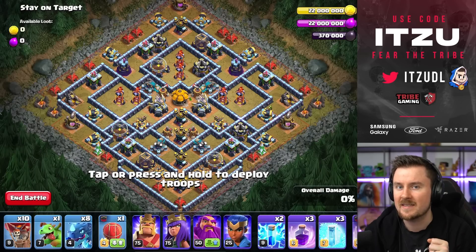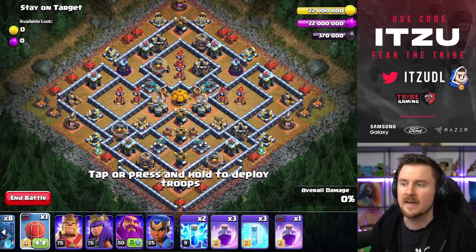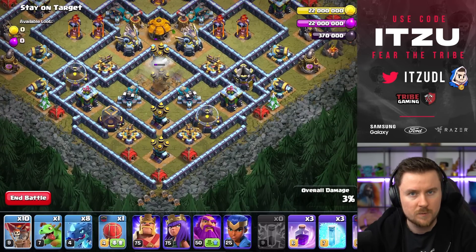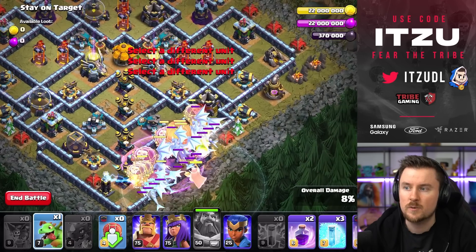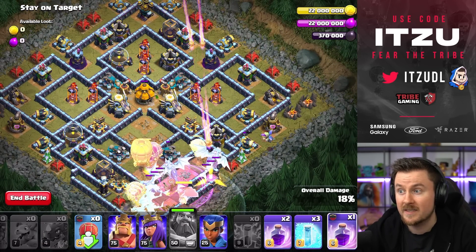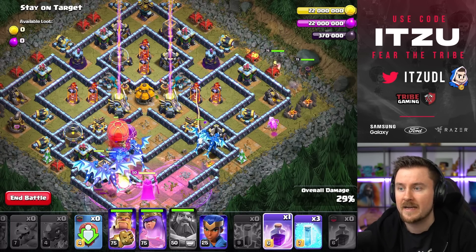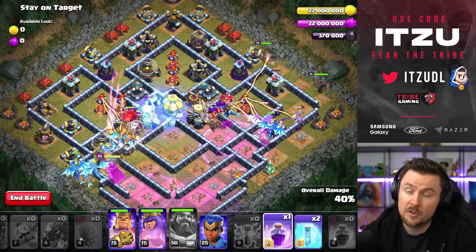Three bases down — two more in Town Hall 13 style. The next one is Electric Dragons again, but this time we mix in two Lightnings to take down both Sweepers right away. After that, deploy the Electric Dragons and Balloons, add the Slammer, use the Warden ability early, then the Baby Dragon to funnel. Rage things up, and as soon as you've gotten through the first couple of defenses, deploy your King and Queen on the far right side. Make sure the King is running the right way — watch carefully how I deploy things.